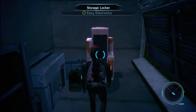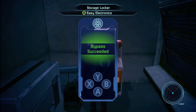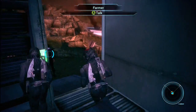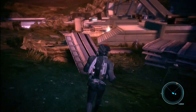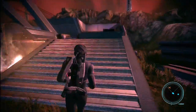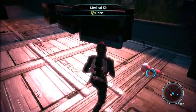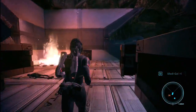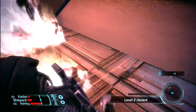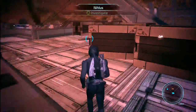And this is why we bring Kaidan along with us — decryptions. Basically, if you hadn't got your Renegade or Paragon high enough, you wouldn't have been able to get the second object, only the first. And in this game, every single thing counts. Looks like we've found Nihilus. But before we go and get him, I'm just going to quickly run around because I know there is plenty of loot here. Shepard runs through fire to get his weapons. Kaidan, get out of the fire!